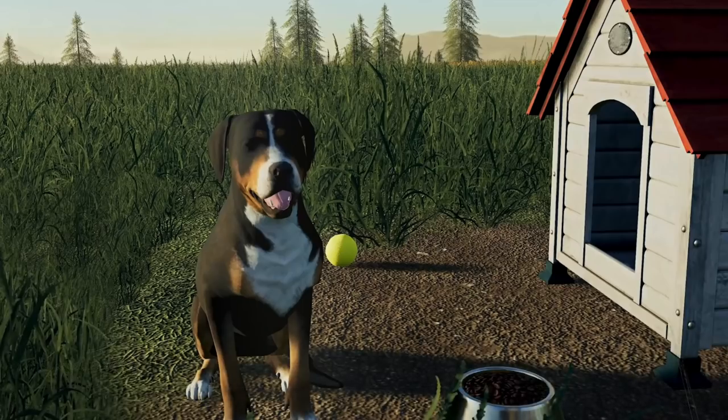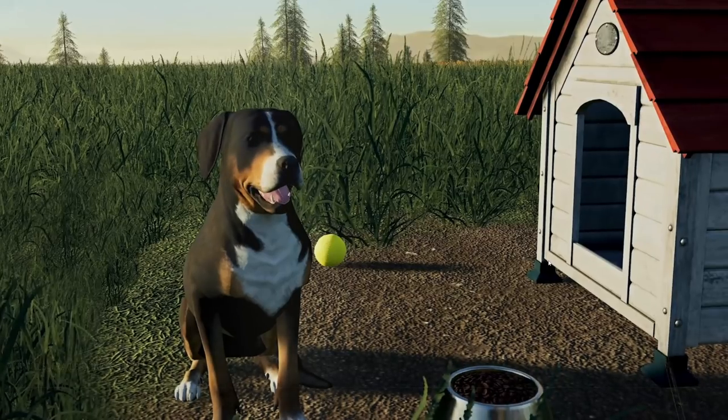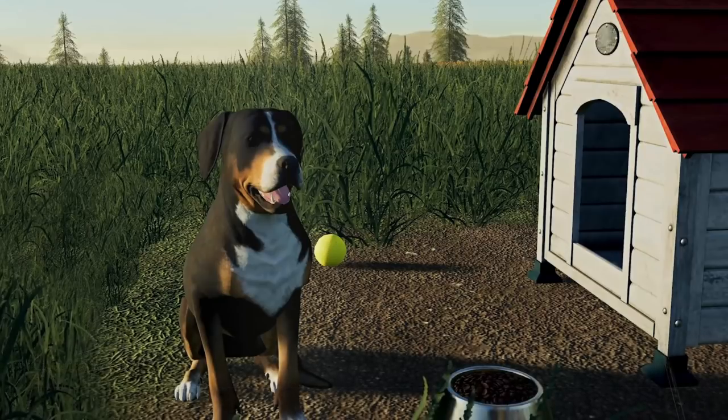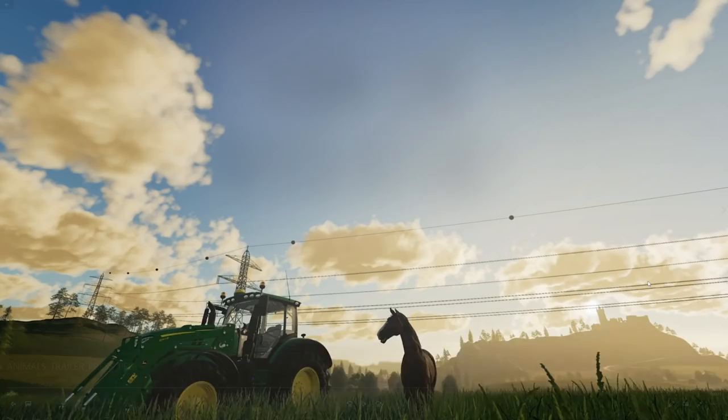We've got a shot of the dog, which doesn't appear to have any eyes — oh, there's his eye, he had his eyes closed. There is a ball here. If you guys remember from Farming Simulator 17, we could pick up basketballs and throw them and pick up other objects around the map. So I'm wondering whether or not you'll be able to play ball with the dog, which I think would be awesome and would allow you to interact with your animals a little bit more.